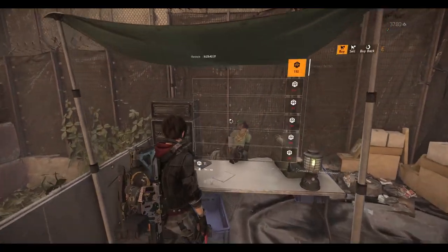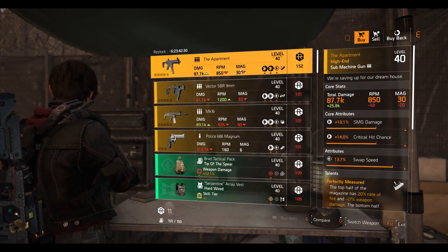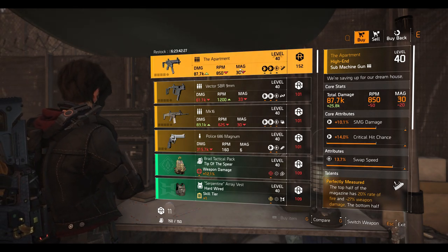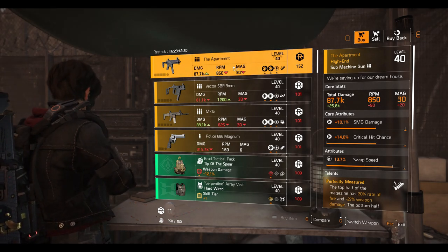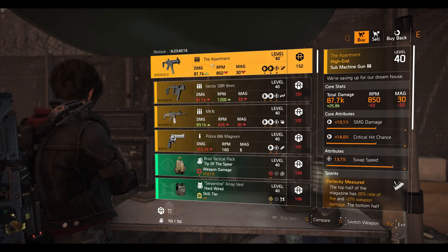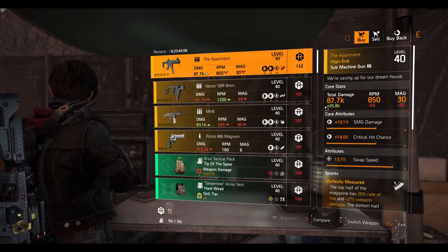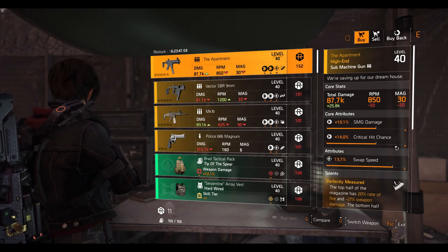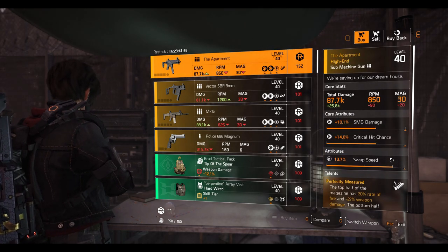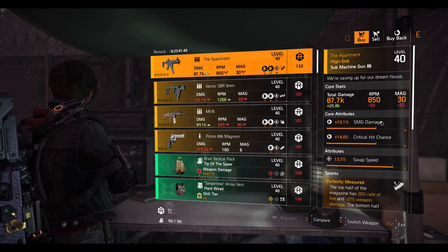Alright guys, we're at the DZ South vendor. This is the second time The Apartment SMG is available — the first time was about a month and a half ago and I got a crazy reaction when I saw it. If you don't have The Apartment, get it — whether you haven't got it from named item caches, dark zone, or whatever. It's a very very good SMG. All you have to do is change the swap speed to damage to target out of cover and optimize the SMG damage and crit chance. This is the highlight of this weekly vendor — it's just an amazing weapon, so get it.